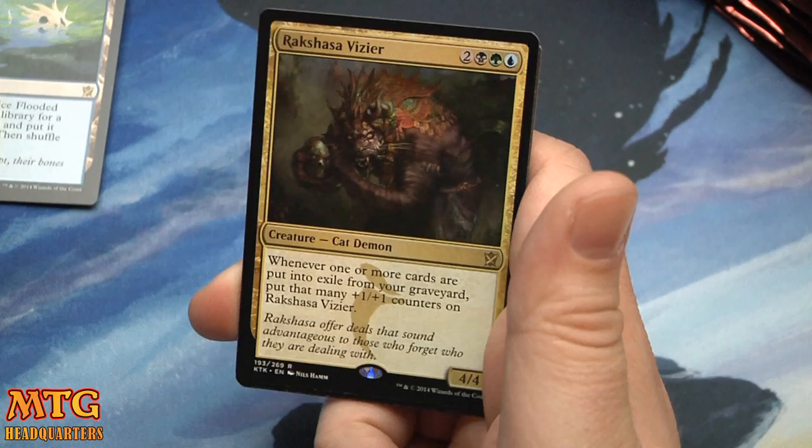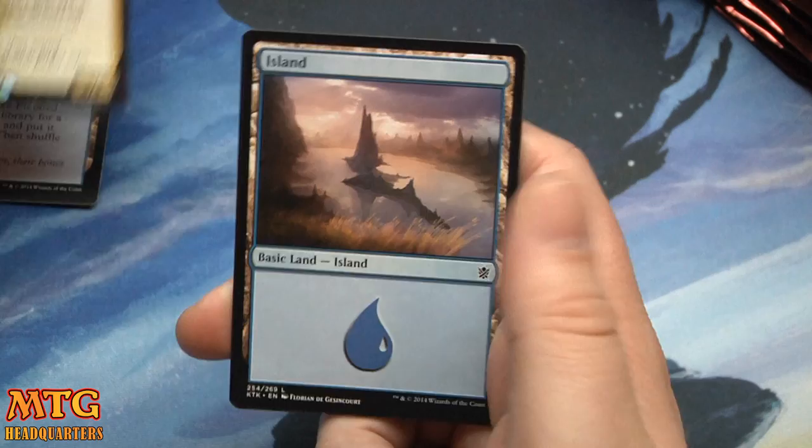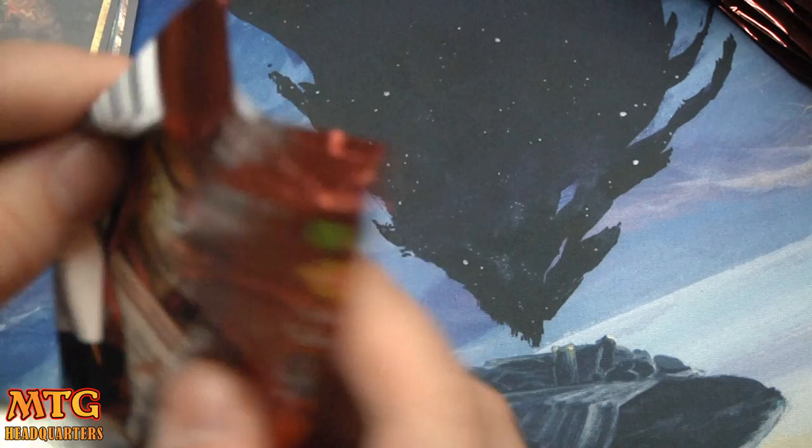We have Brave the Sands, Sandsteps Citadel, Icefeather Aven, and Rakshasa Vizier — two and black-green-blue, four-four. Whenever one or more cards are put into exile from your graveyard, put that many one-one counters on it. And a Morph token.